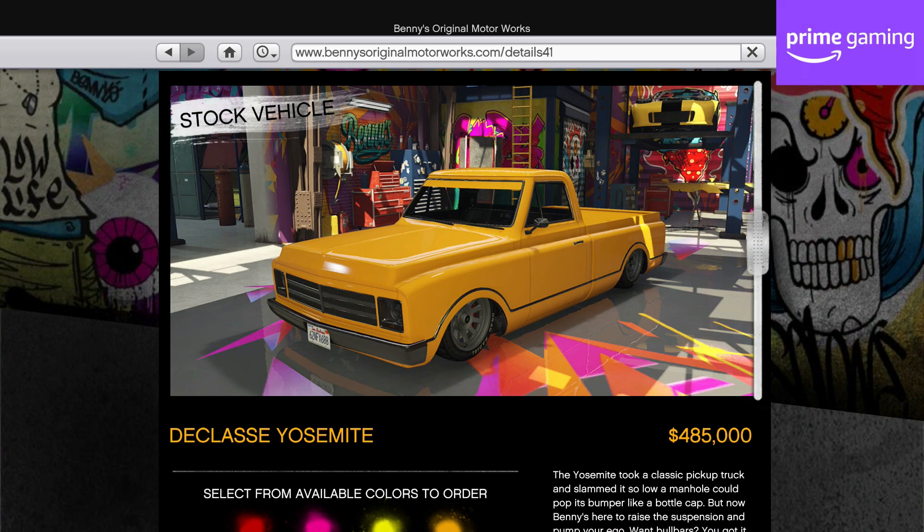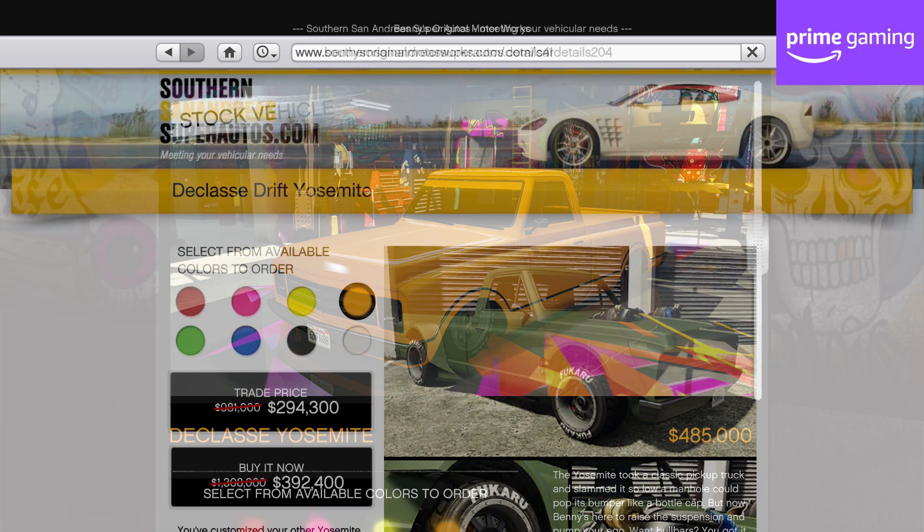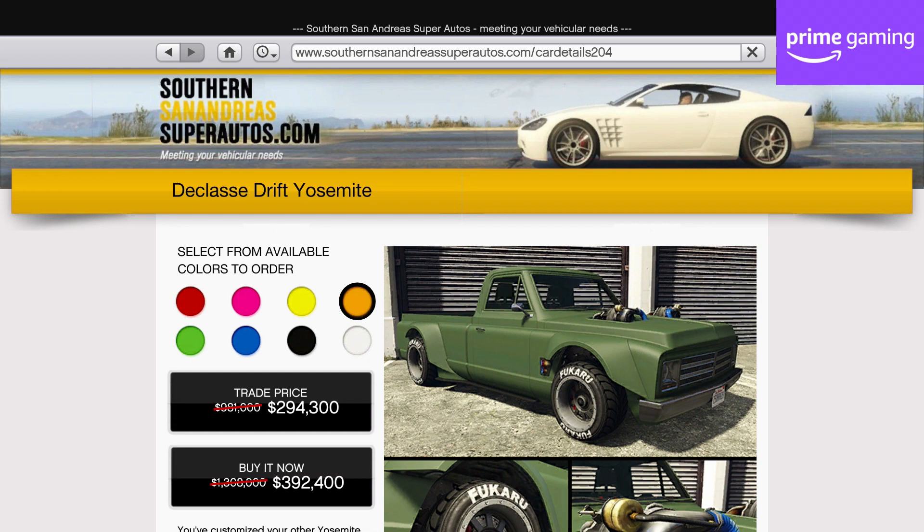The Rancher is nowhere near on the pace in the off-roads class, but the Drift Yosemite can be competitive in some muscle car races depending on the track. It does have a woeful top speed though.